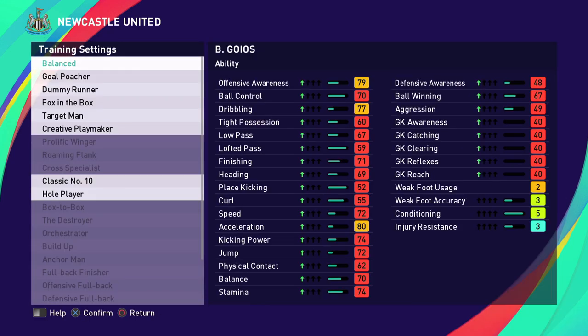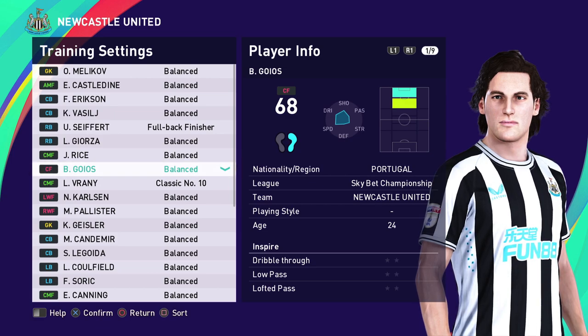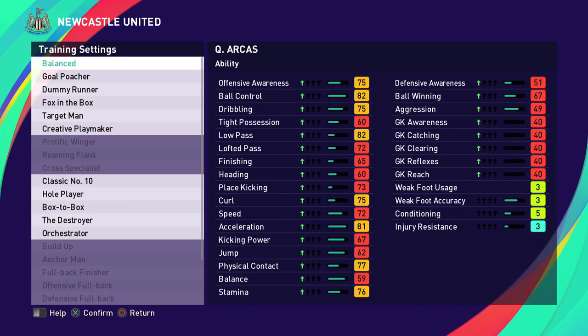Looking at a centre forward, you have options like Goal Poacher, Dummy Runner, and others — each focuses on different stats. Goal Poacher focuses on acceleration; Target Man focuses on physical contact, jump, and heading. The question is: what training should you pick? Consider the player, your style of play, and your formation. Arcas is one of the best default players — young, can improve, effective as a second striker or attacking midfielder. I'd probably pick Creative Playmaker for him, increasing offensive awareness, passing range, and dribbling — improving his already strong stats.